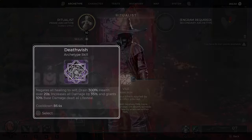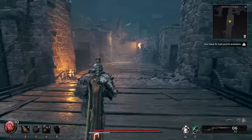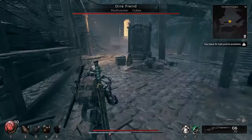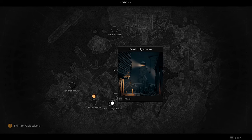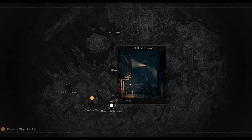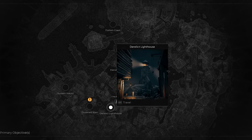The first thing we need to establish when it comes to the Derelict Lighthouse: I ran this entire DLC about 25 times — I love testing things and I want to make sure I get the right information. In my testing, I've only ever seen the Derelict Lighthouse spawn in one specific place, which you can see on the map. This is the only location I've ever seen it appear.